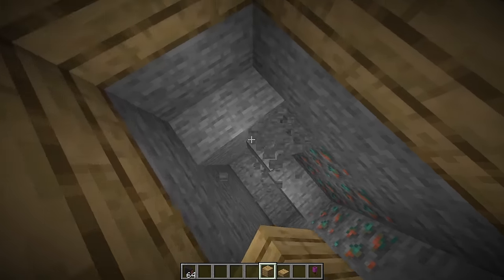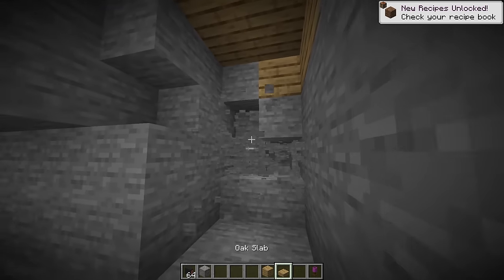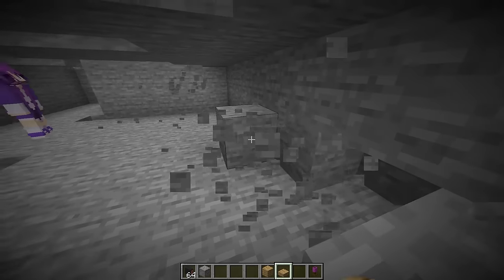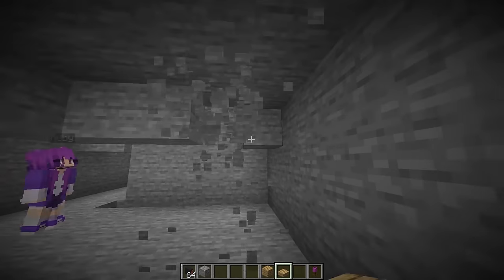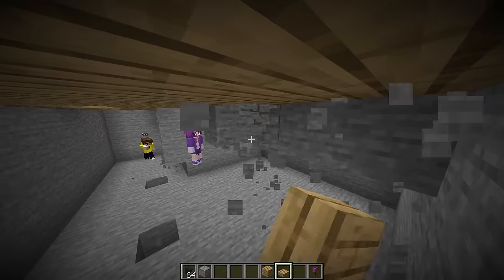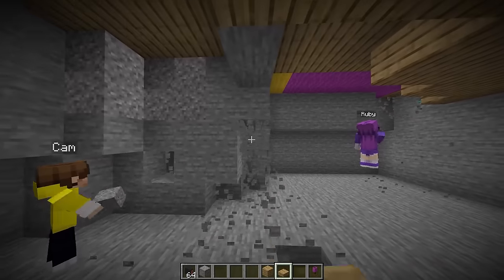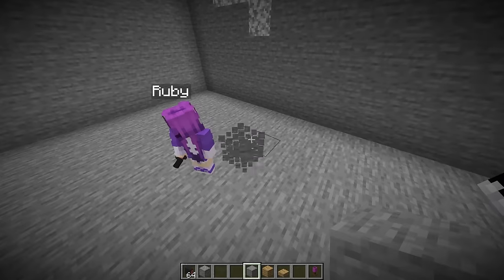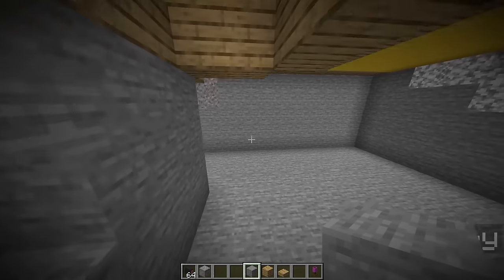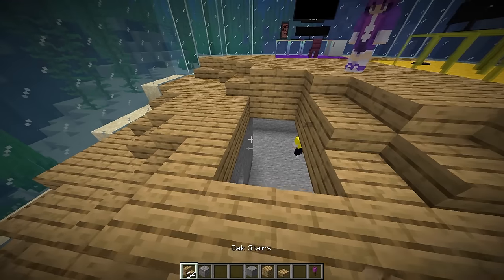Actually, why don't we put it right over here? The first step in building a secret entrance is clearing out a bunch of space. We've gotta make this room even bigger than the last hidden room - make it an upgrade! We're almost done clearing this out. This room is looking sick - now we need to build the hidden entrance.